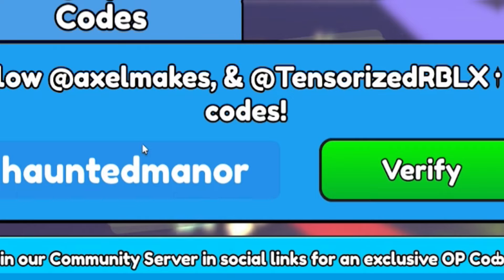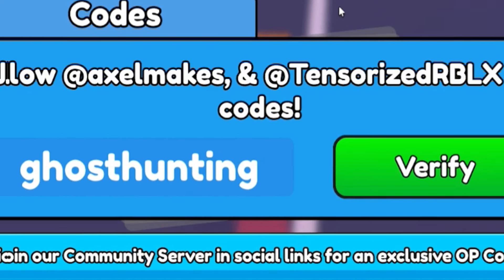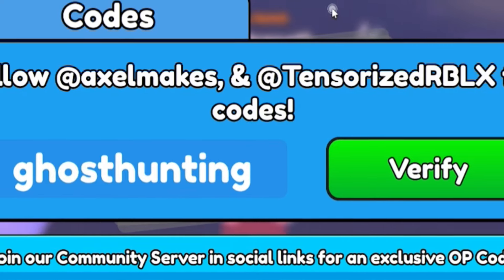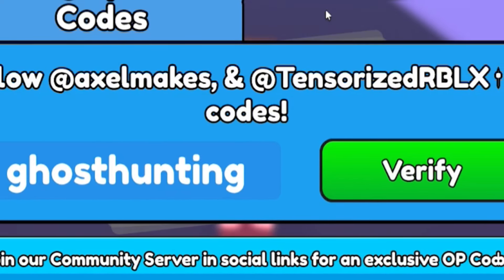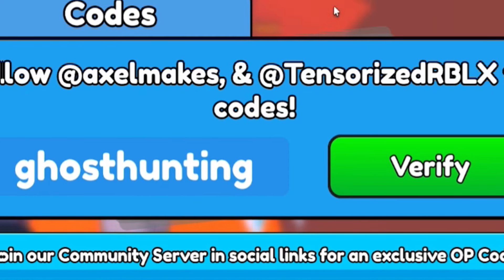After code 'hauntedmanor', go ahead and redeem code 'ghosthunting' — G-H-O-S-T-H-U-N-T-I-N-G. Redeem 'ghosthunting' and this will give you another 24 hours of triple boost, which is awesome. Definitely redeem that code if you haven't already done so.